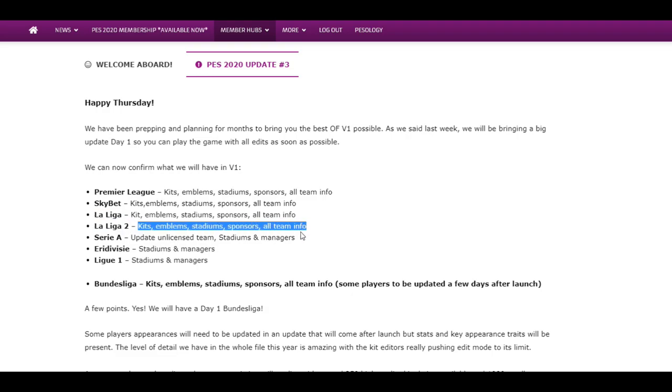Serie A will have updated licensed teams, stadiums, and managers. Any division is going to be done with the stadiums and managers because obviously that's already licensed. Likewise League 1 and the Bundesliga — we're going to have the kits, the emblems, the stadiums, the sponsors, all team info. Some players will be updated a few days after launch, really depending on how much time — because remember the Bundesliga, bar only a couple of teams that are in it, has to be created from scratch. Literally all from scratch.